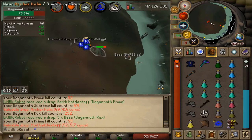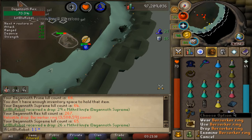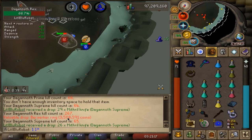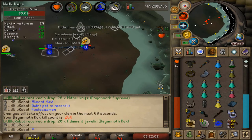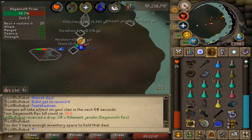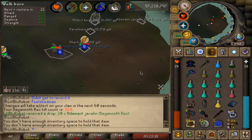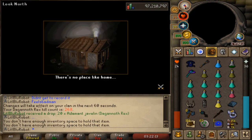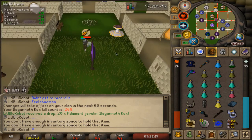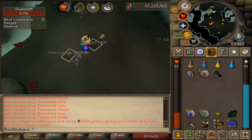Second mud battlestaff on the account, and there's a berserker ring as well — I wasn't able to record it because everything was attacking me, but that's b-ring number three I think. I was doing my dagannoth task at DKs and a guy came and crashed me. That happens constantly — every time I come to DKs I get crashed. Died and can't even take all my stuff back. Screw that guy.